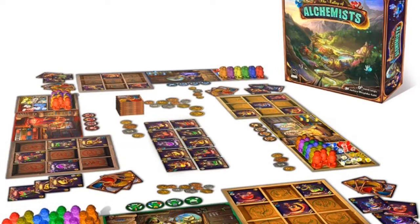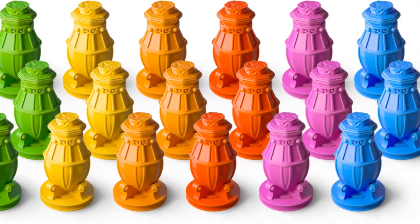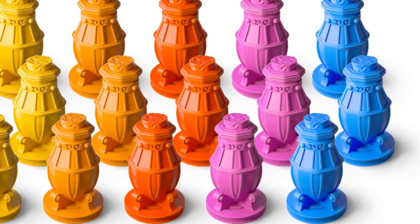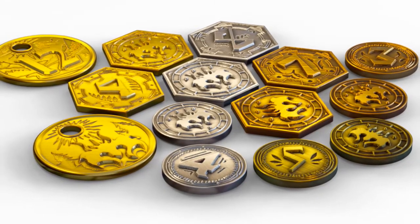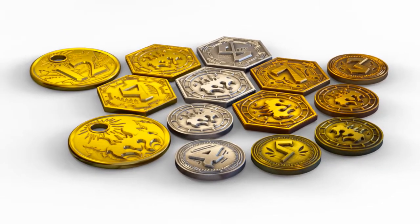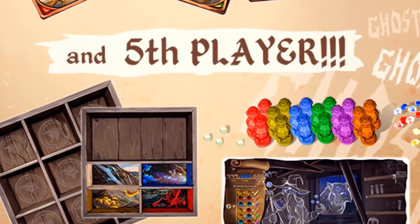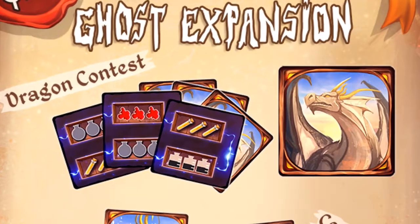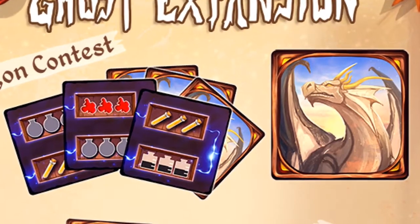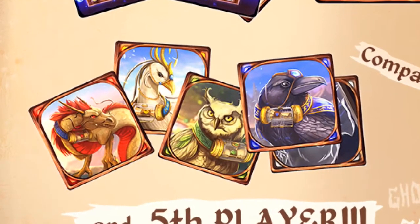I did say at the beginning that this was only prototype components. As part of the Kickstarter, the decoctions are not going to be wooden discs — they're going to be plastic bottles. And if you back the exclusive collection set, you'll be able to get metal coins for your experience point markers. There's also going to be an expansion available, the Ghost Expansion, which will introduce a fifth player, a Dragon Contest module with objective cards that players can complete for benefits, and companions which will allow players to interact directly with each other.